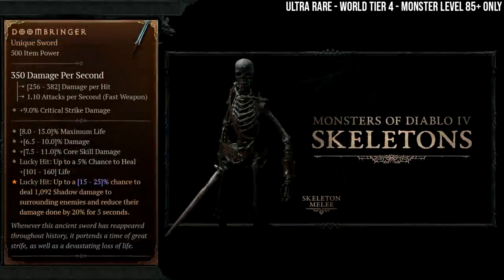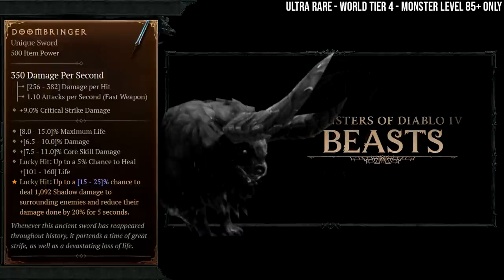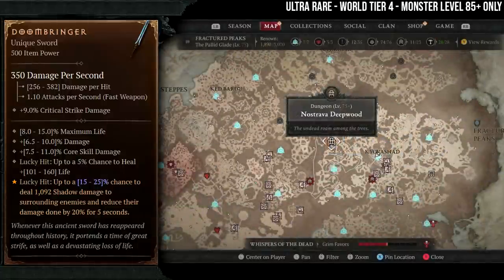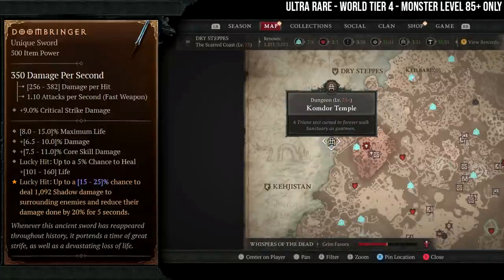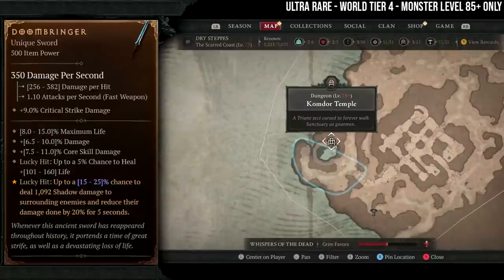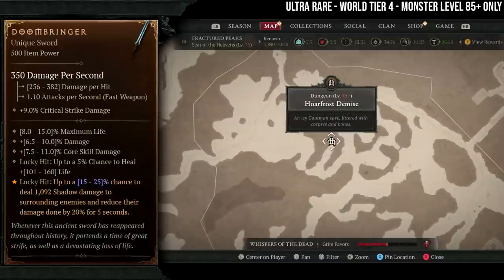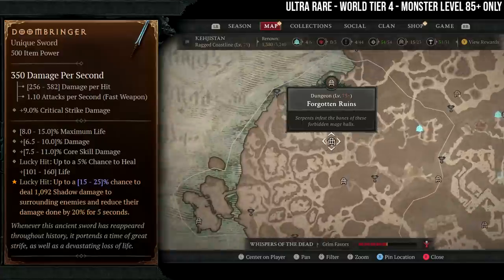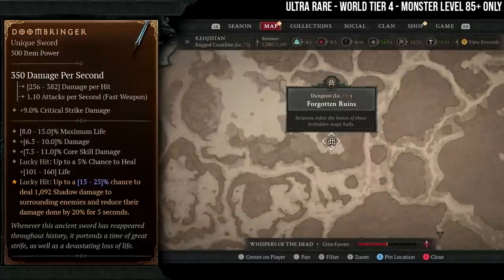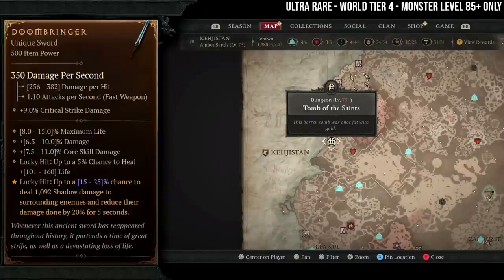Next is the Doombringer — still an item no one in the world has obtained yet. It has increased drop chances from skeletons, snakes, and beasts. Skeleton dungeons are Nostrava Deepwood, Komdor Temple, and Fall Frost Demise. Snake dungeons have Forgotten Ruins. Beast dungeons are Aldous Cave, Tomb of the Saints, and Path of the Blind.